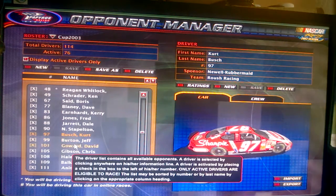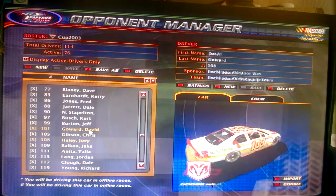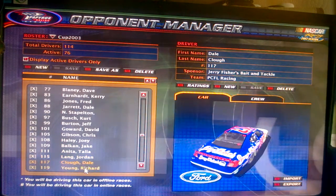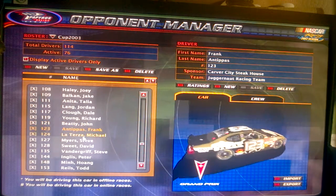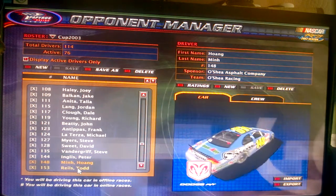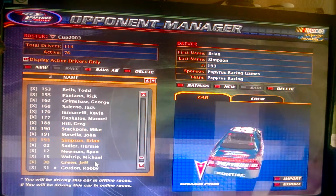The 97 is available, then you've got the 99 which is also available. Then you've got some of the fantasy driver numbers here: the 01, 05, 08, 09, 111, 115, 117, 119, 121, 123, 124, 127, 128, 135, 144, 148, 153, and the rest going all the way down to the 183.